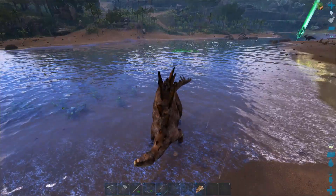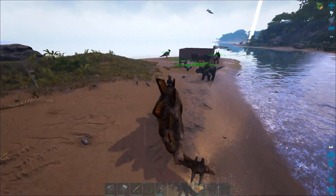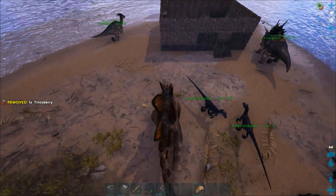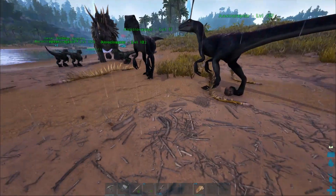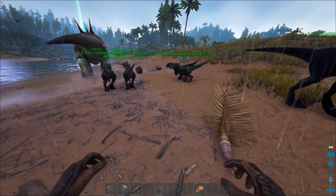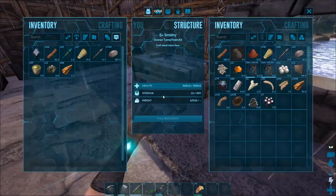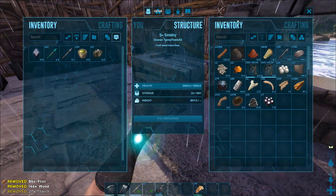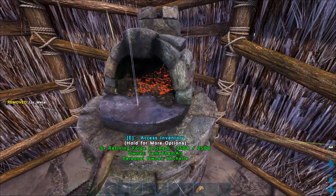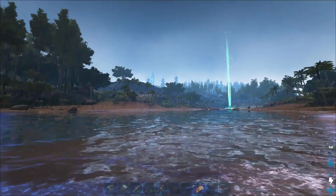Let's go home - you coming? There we go, and we're home. Where's our little dillo friend? There he goes. Now let's put this in here and this in here. Let's see if we can find out what that was.